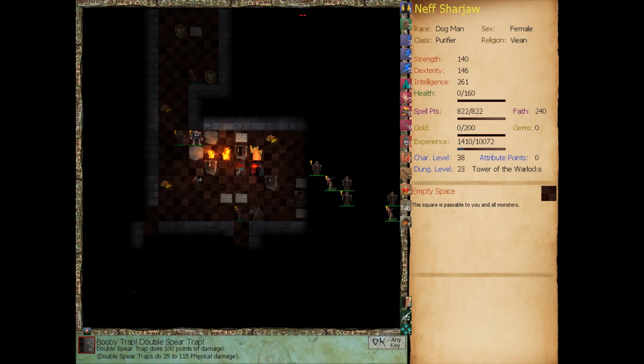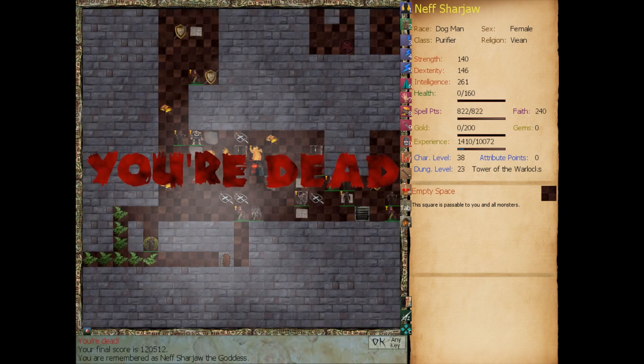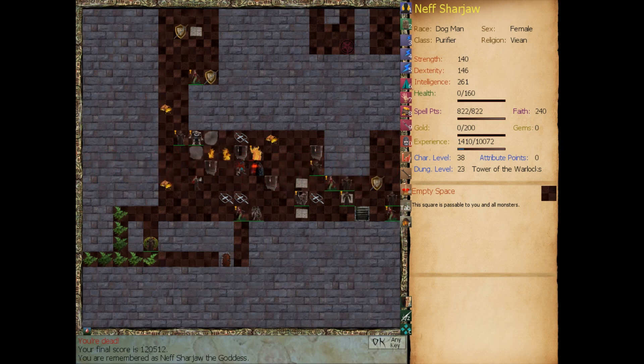I should have known better. My health was pretty low there — that's why we cast the spell. We are down towards the bottom. I knew these could be booby traps. We had a 75% chance to disarm them but we didn't disarm it. It was a double spear trap — did 100 points of damage, could do anywhere between 25 to 115. We had like 40 health. After all that, guys, we did not win this game. It was my own fault — I should have thought twice before stepping on that.